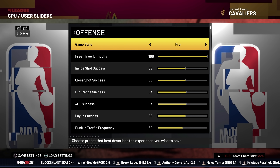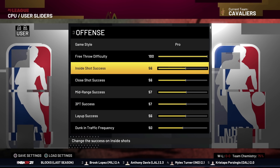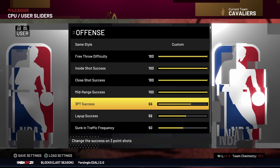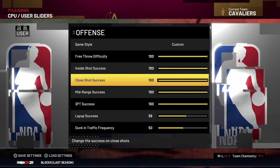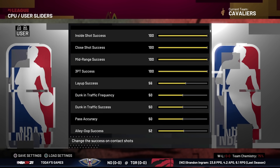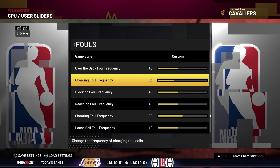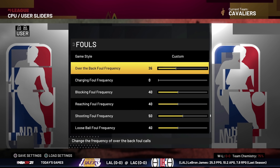Once you get to the sliders, click R2 to put it on User. Then go to Close Shot, Inside Shot, Mid-Range Shot, and Three-Point Shot and put all of those up as high as possible. Once you're done, scroll all the way down to the fouls. For all the foul sliders, scroll them all down and put them on zero.